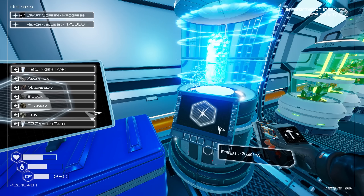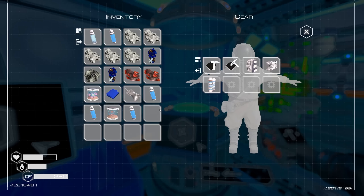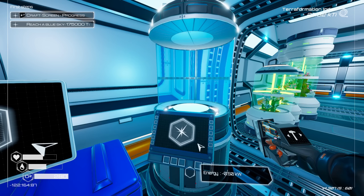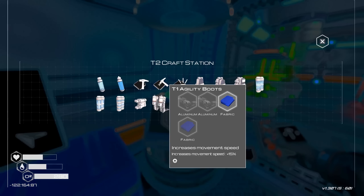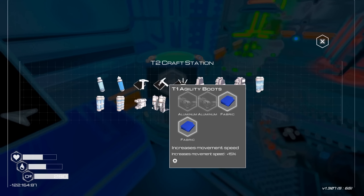Next up: tier three oxygen tank. What are we at? 280! From 200 to 280 — that's an insane upgrade. Now, I'd love to also get an extra benefit by making those agility boots. I have the fabric now for that. And that's my first random upgrade — so that's exciting. And we need two aluminum for that.